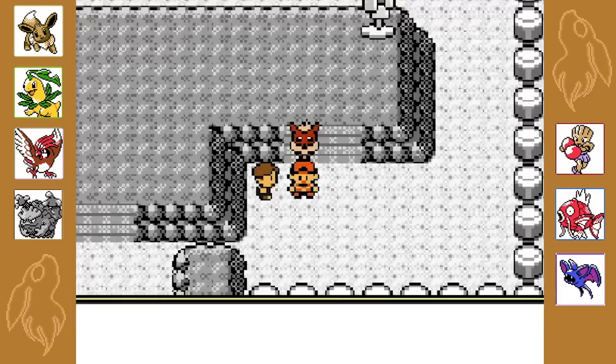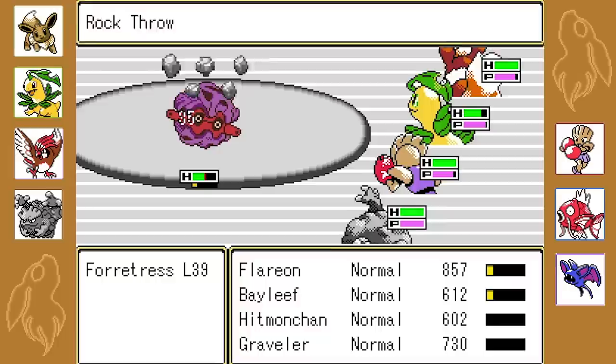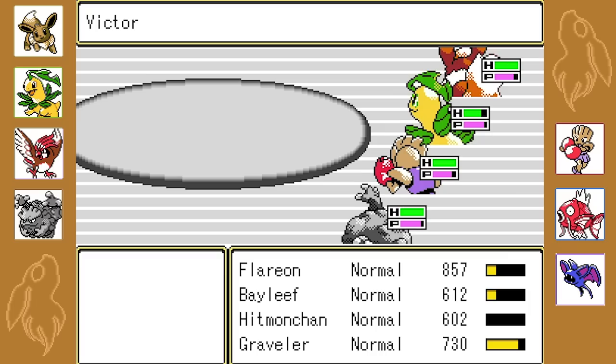Steel Pokemon are masters at defense. The Fortress color is actually really pop - that looks really cool. Look at the Double Kick - I forgot Bayleaf's got that! That's actually going to be really nice. Let's go for a Rock Throw. Next turn we should win, that was about half damage. And if we go Double Kick - nice!